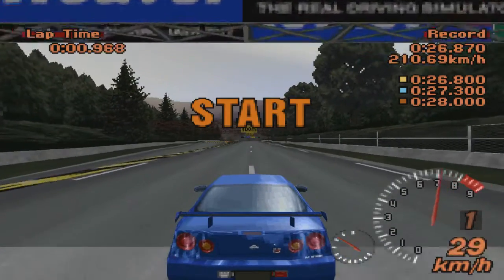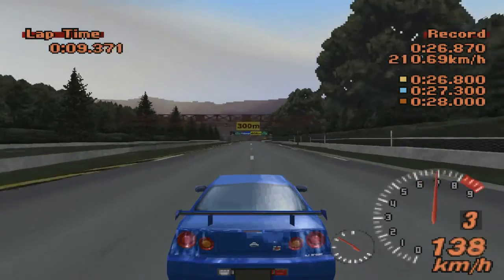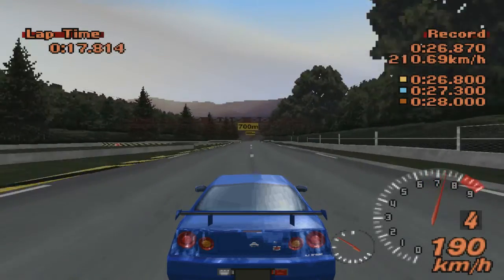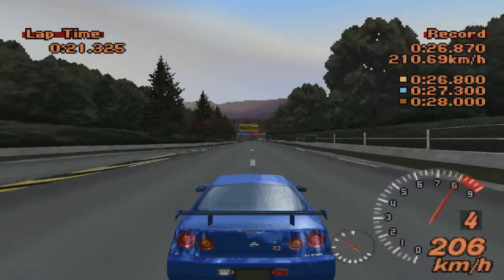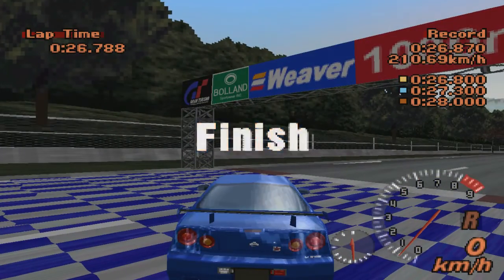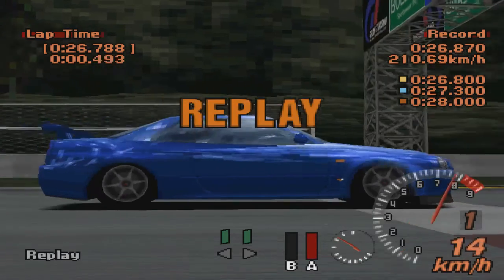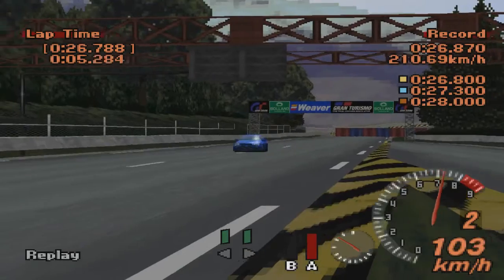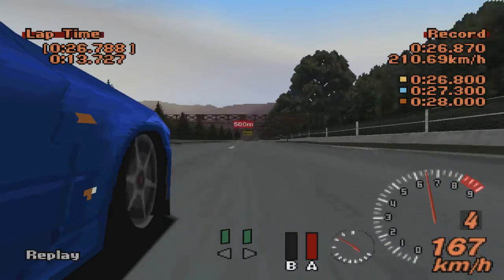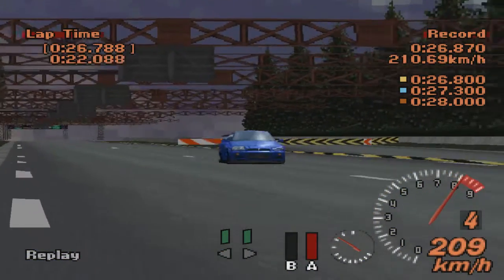Третье и последнее задание из категории разгон-торможение. Условия абсолютно все те же, единственная машина стала еще мощнее — это Nissan Skyline GTR R34. Он еще более скоростной, поэтому точка торможения отодвигается еще дальше от зоны остановки. Надо тормозить чуть-чуть перед табличкой 900 метров. Повторюсь: тормозить нужно строго по прямой, стараться не допускать заноса машины. Я пускаю машину в занос чисто ради зрелищности. Чтобы получить хорошее время, нужно тормозить чисто ровно по прямой. Это задание поддалось мне с четвертой попытки.